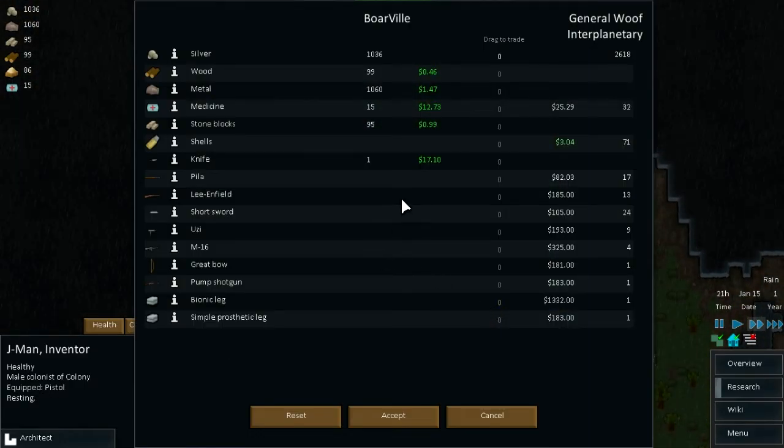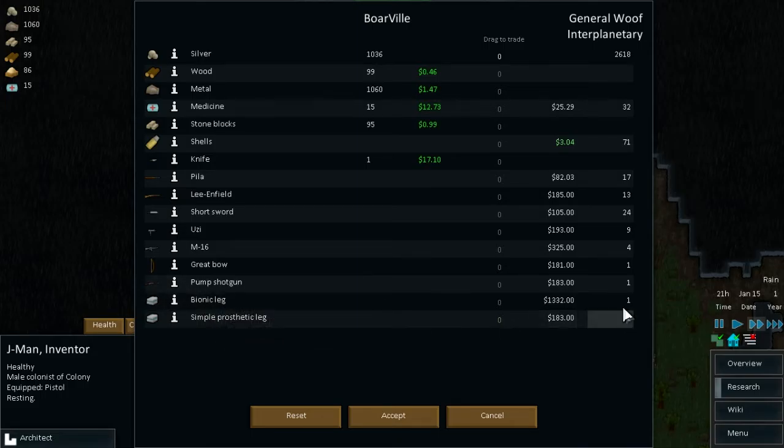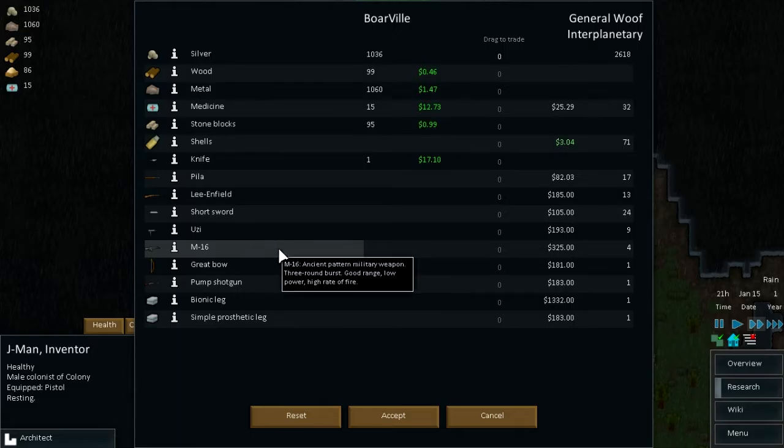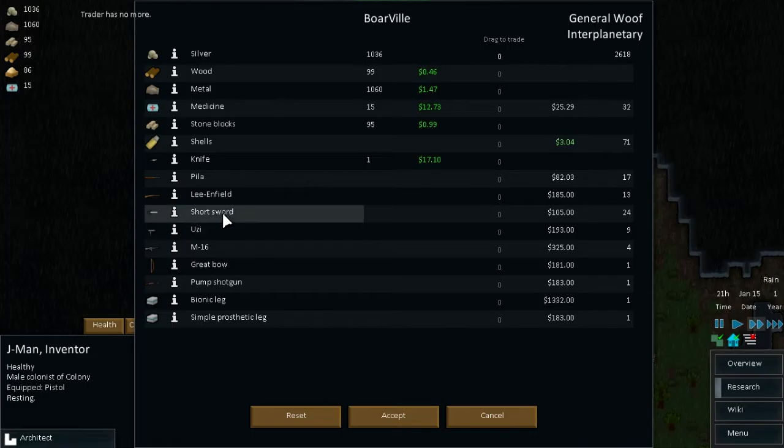What options do we have in here? You can buy prosthetic legs - we don't want that. Bionic leg - that probably speeds up walking but it's extremely expensive. I have some money, I could actually buy something. I think we have to sell silver.